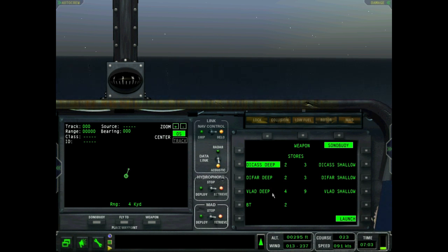That's why the VLAD shallow setting is so deep. If you're in a level with a layer that's kind of shallow, the VLAD shallow might not be what you want, especially if submarines are staying close to the surface. You probably want to stay roughly even on VLAD shallows and DIFAR shallows, but geography and good intuition can help you determine if there's going to be a layer or not.